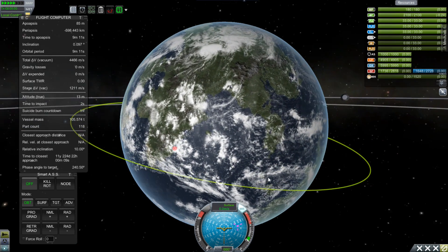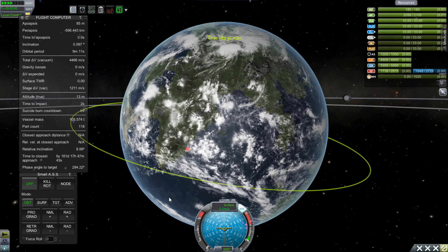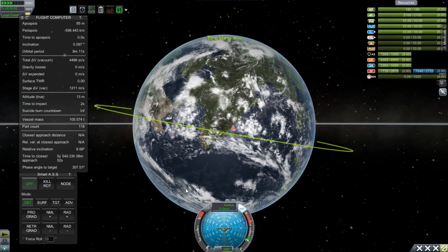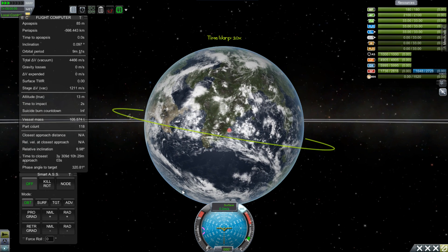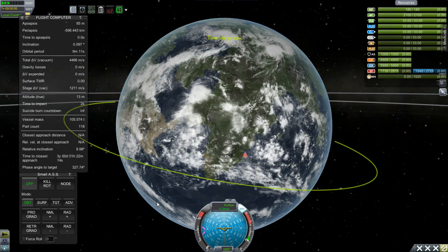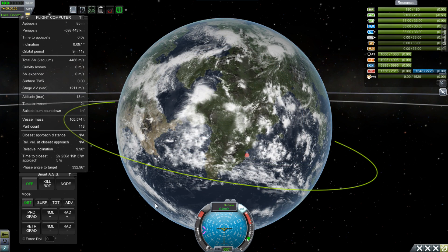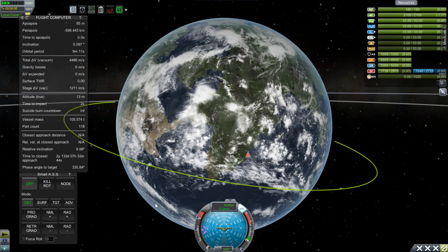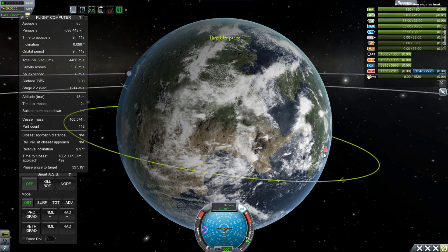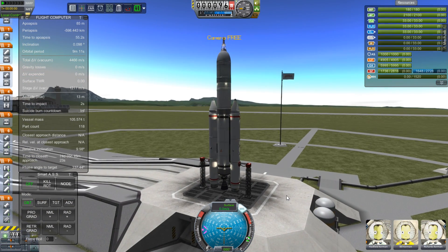For equatorial you can launch as soon as you see your target coming over the horizon. Because this is an inclined orbit I'm going to wait for mission control to go under the orbit and for the target to be coming over the horizon at the same time — this usually means waiting a couple of revolutions. There's some fancy math we could do to know the exact phase angle, but you can also just eyeball it. For a 200-kilometer orbit you just get used to how far behind your target needs to be when you launch.